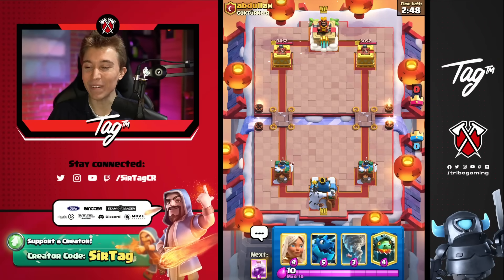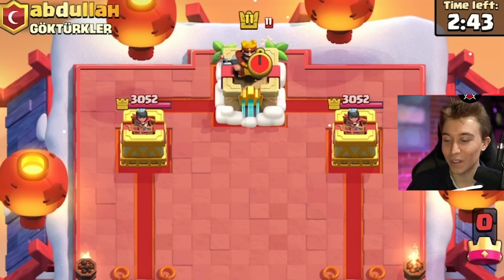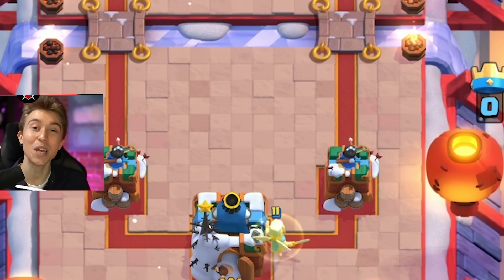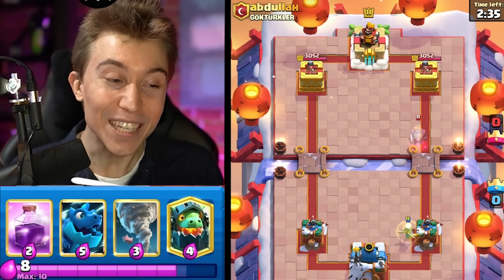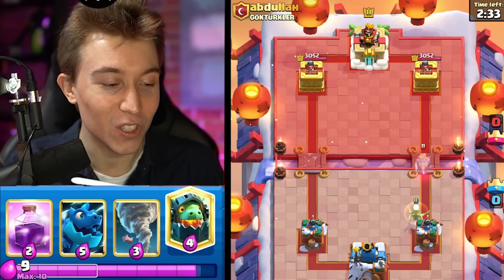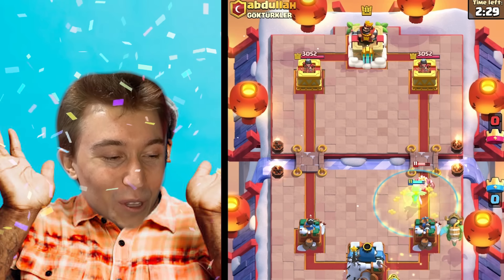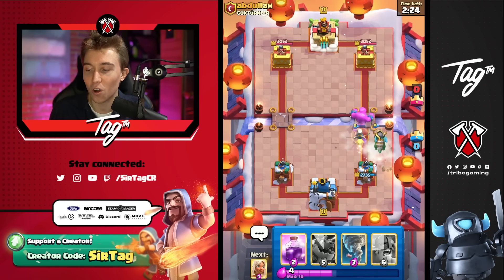Alright, so jumping into this one. Unfortunately this guy is not spamming into me. Usually when you're running Elixir Golem, you want your opponent to make the first play so you can defend with the Battle Healer, watch them overcommit, do no damage to your Battle Healer, whip out an Elixir Golem with your Dragons, and take towers. I don't know if we're going to be able to get Elixir Golem in our starting hand, so I'm going to wait — okay, thankfully we are able to actually get it. So I can go in for the Battle Healer here, we're not going to lose anything from that interaction at all.